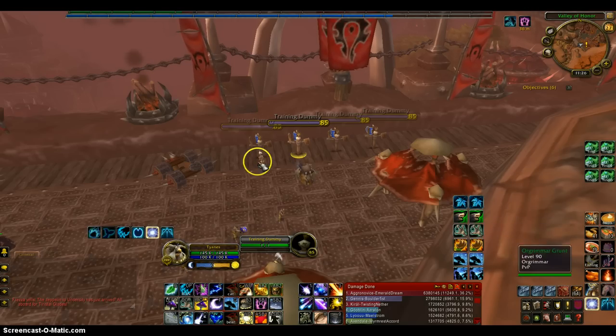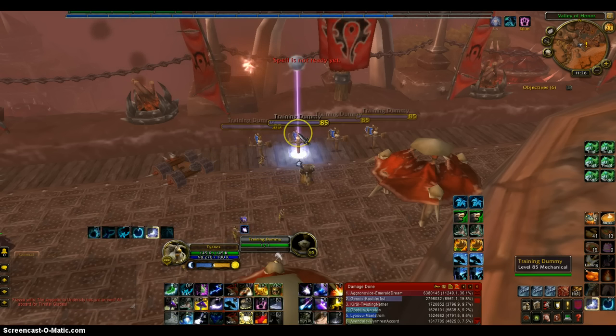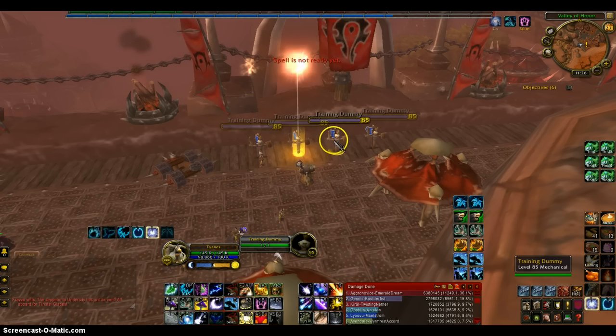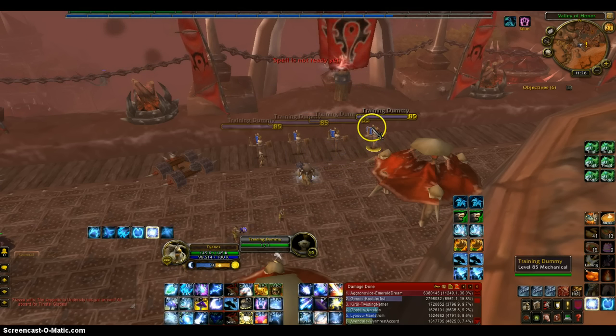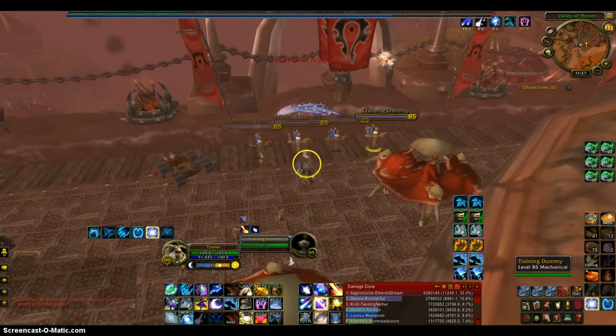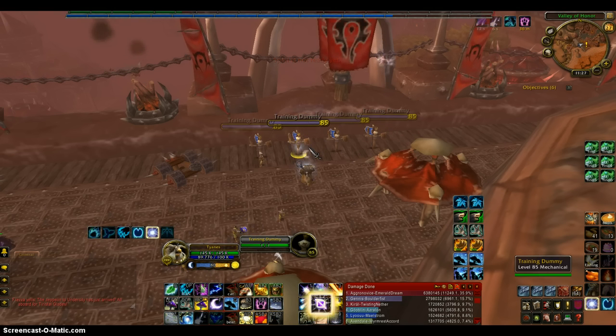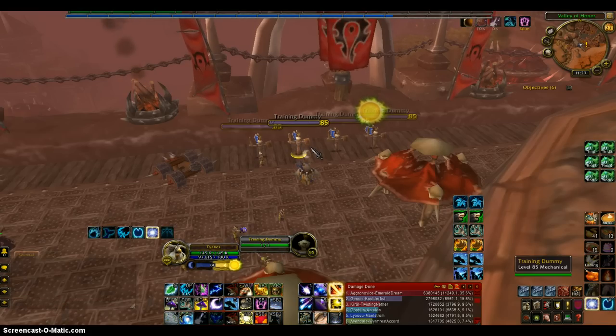Say there's four people — what you want to do is apply your dots to all of them, and sometimes you'll get the proc. Once you have all your dots applied, use Starfall and you should get another proc. If you don't, it's okay. I just got three procs in a row — so that is a good rotation. Not a lot of people know that they can do that, so you should tell your friends if they have a Balance Druid.